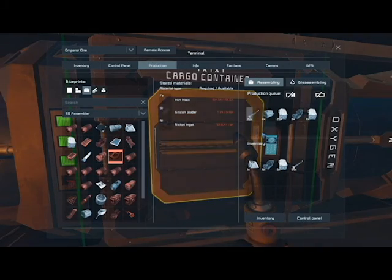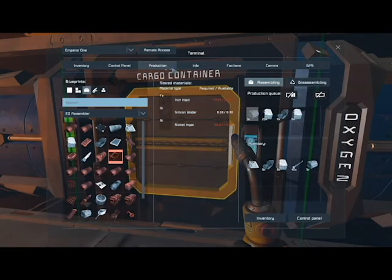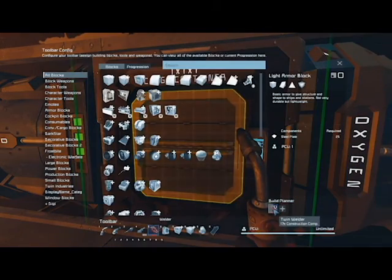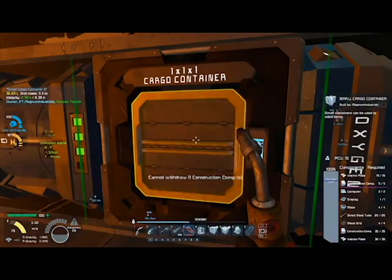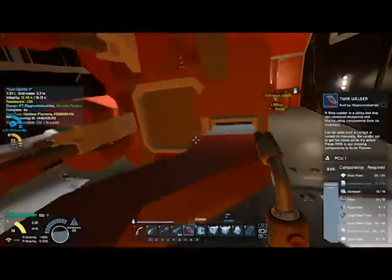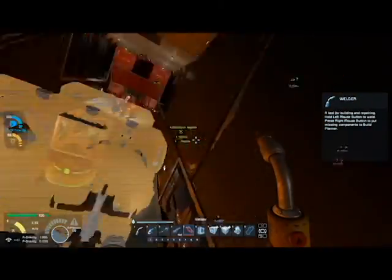We need construction components — they're getting built. We actually only need iron, silicon, and nickel, which is all we have. There's silicon up there too, about seven kilometers away — I marked it. We have the materials we need right now. Just need a few construction components left — 17, then 11. It's functional now. These definitely both have enough range to build the entire thing — all we have to do is put materials inside.